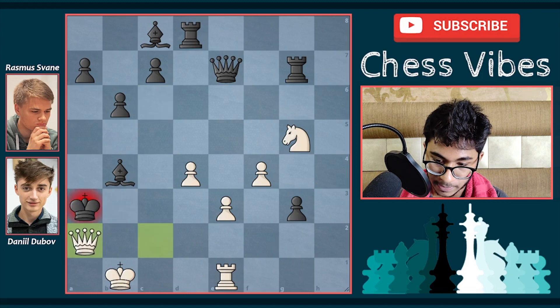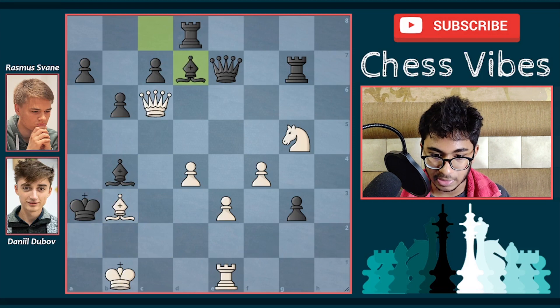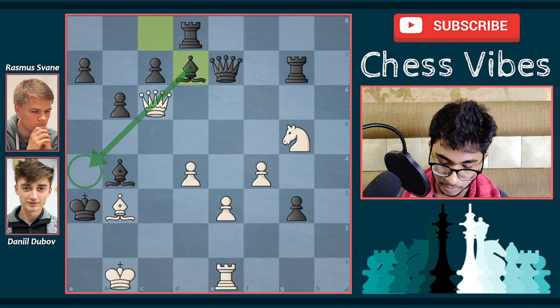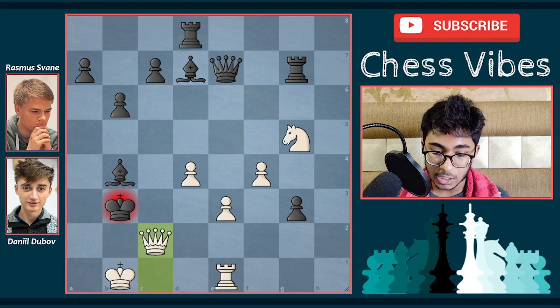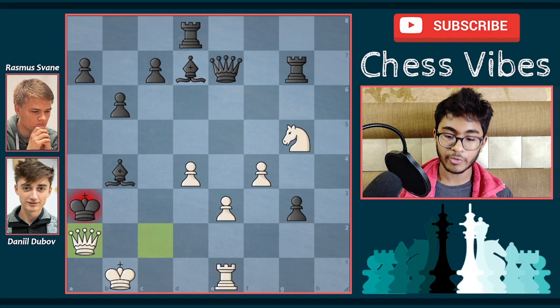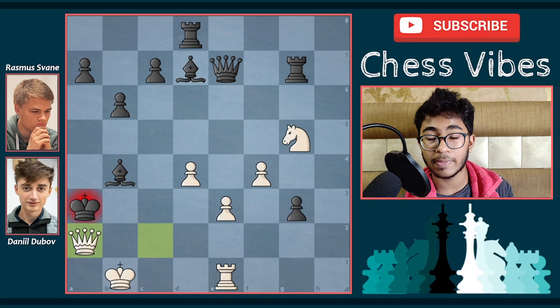Even if you try to capture the bishop on b3, queen c2 check comes, and after king a3 it's queen takes — checkmate. That's why after bishop b3, black played bishop to d7. Now the queen cannot come to a4 because the bishop is guarding that square. So white gives check to c1 — black is forced to capture the bishop on b3, and now queen c2 check, king a3, and queen — checkmate by Dubov Daniel.